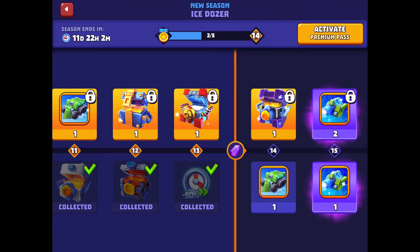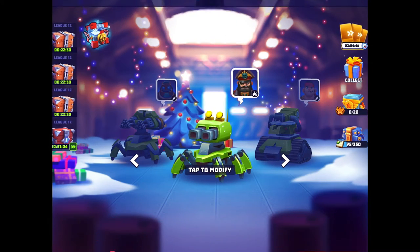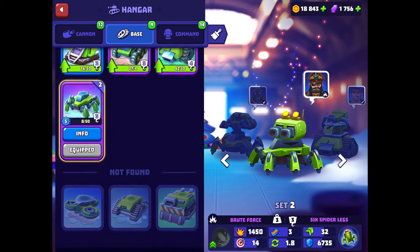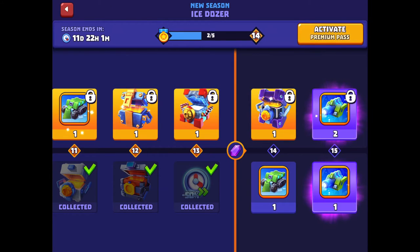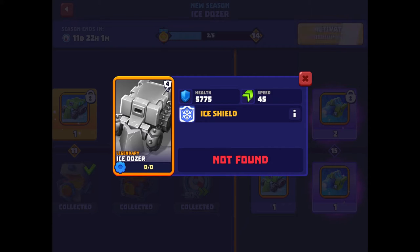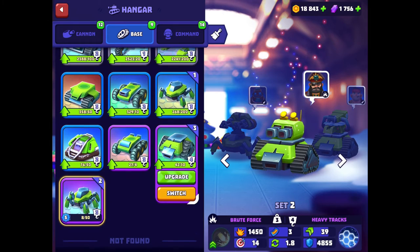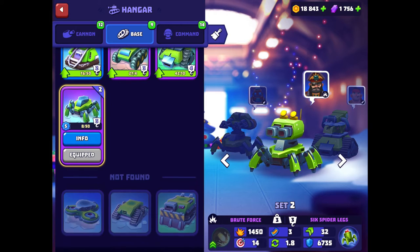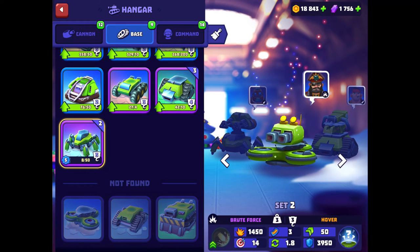Now let's go over the Ice Dozer base. In the hangar I don't appear to have it in the not-found or found area, which probably indicates this Legendary base can only be obtained from this season. What I like about it is its speed is actually quite high compared to other bases of the same health — Hovercraft, Heavy Tracks, and Spider Legs are all lower, while Bulldozer and Four Tracks are about the same.